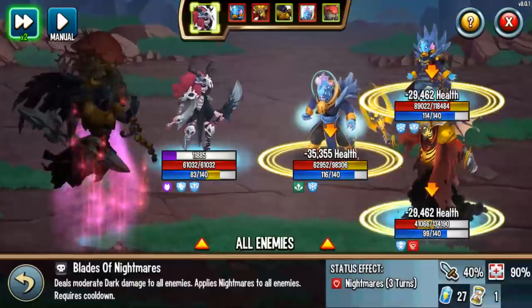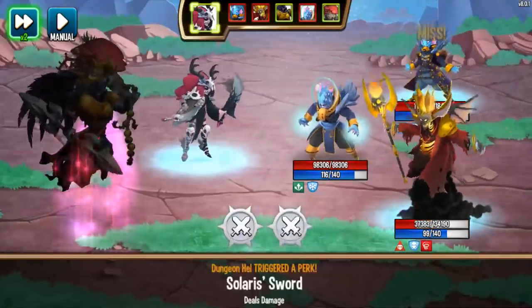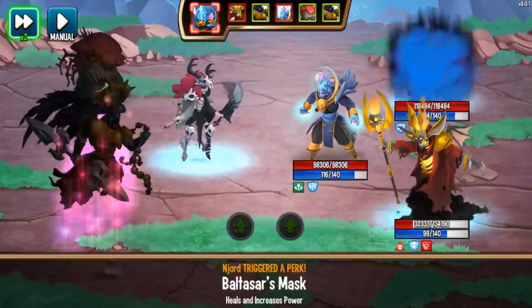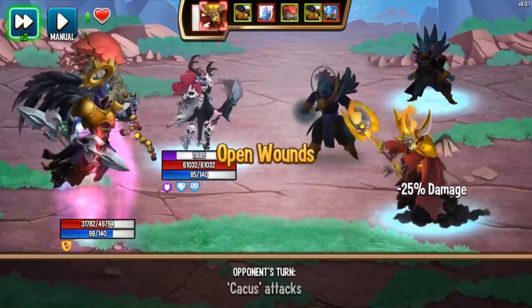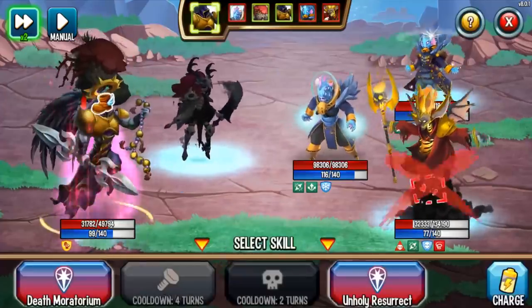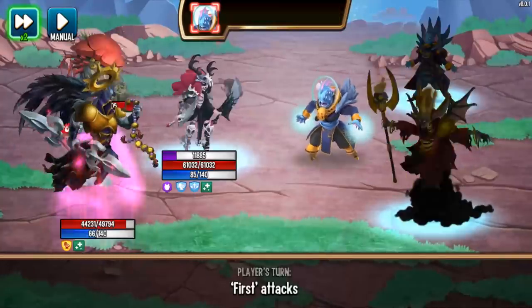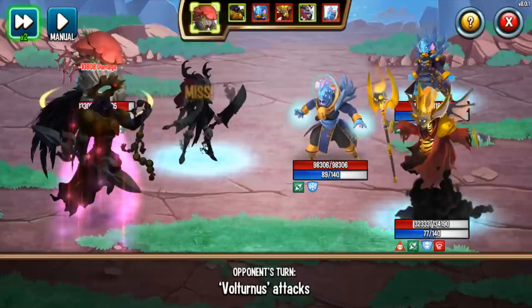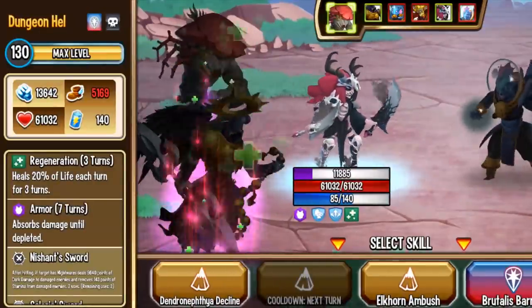Dark Submission applies dark weakness to all enemies. Let's just put dark weakness on Selah. My Solaris Sword kicked in — I forgot I had that relic. Immunity to control, Open Wound, Dodge Area — missed again. Selah, you're not going to hit me. We can do Death Moratorium now to protect my Brutalis. Dodge Area, once again, has been protecting me. If we look at my HP, I have not been touched this entire duration.